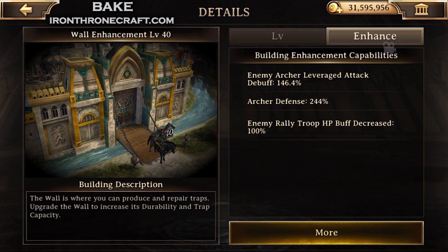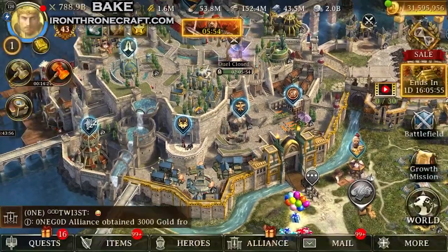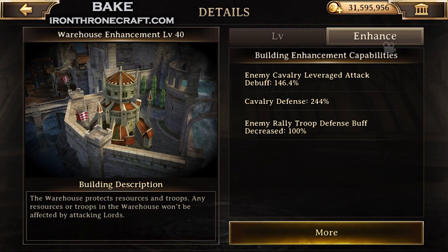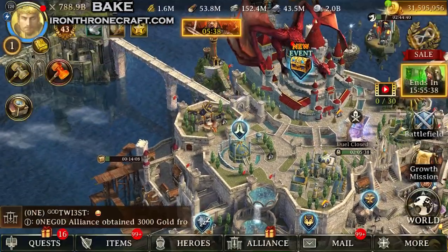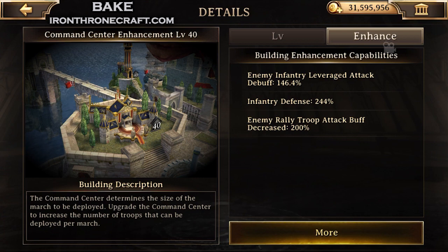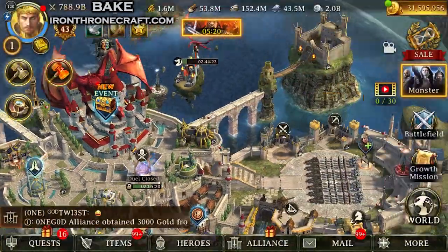All the buildings that reduce leveraged attack — so enemy archer leveraged attack debuff 146.4% on the wall right there. That's a huge deal, specifically if you're single type or even multi-type. You still want to get these three done: the wall, the warehouse, and the command center. The wall does archer leveraged attack debuff, the warehouse does cavalry leveraged attack debuff, and the command center is going to do infantry leveraged attack debuff. Additionally, each one of those buildings gives you that percentage on defense as well. Here's the command center — you get 146.4% leveraged infantry attack debuff and 244% infantry defense. So those three are the number one priority to get updated immediately, as quickly as possible.